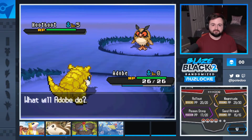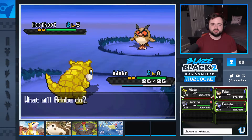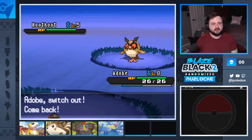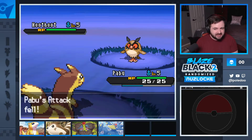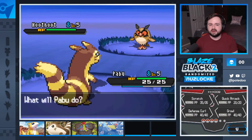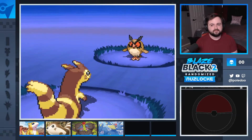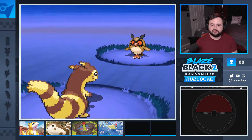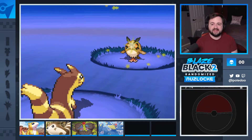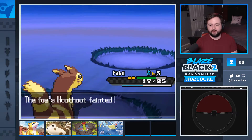There's a Hoot-Hoot. I'm going to swap in Pabu. I'm thinking about what typical Drayano changes there are — I want to say Hoot-Hoot might be Psychic type, or maybe Noctowl should be Flying/Psychic. It's a quick attack. I could have found that out if I'd gone into Licorice, but that's fine. Pabu needs the experience far more than Licorice. Foresight and then another quick attack and we're on our way. Let's just take your money and let us be.